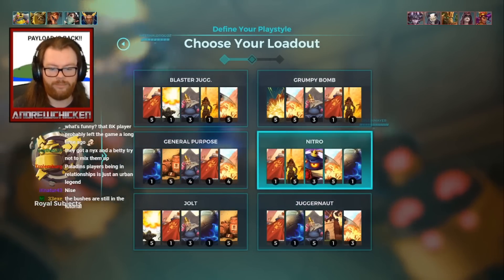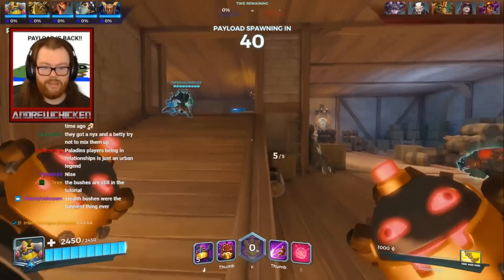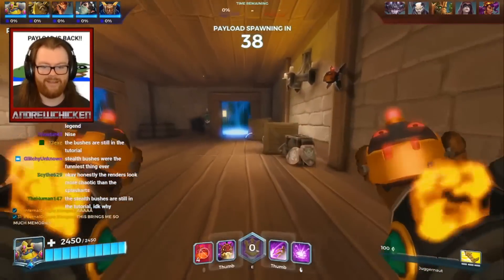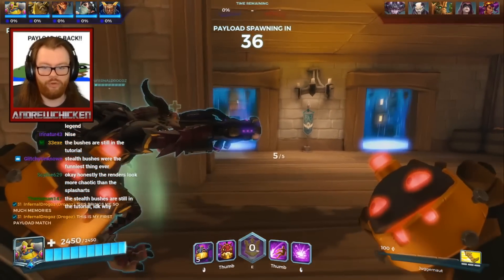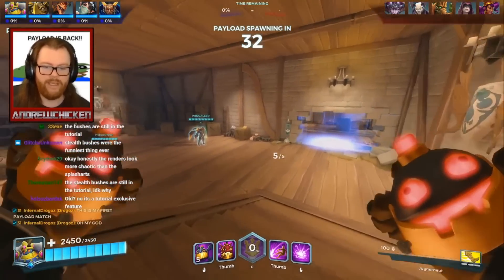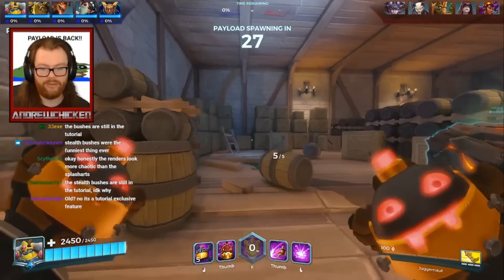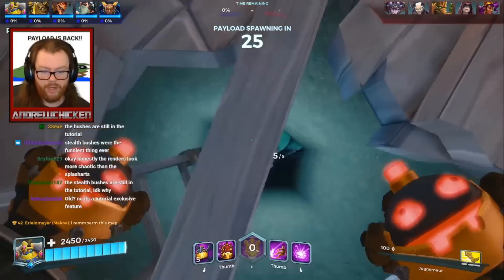My build isn't updated, so we're going to go regular Juggernaut and just grab some Nimble. You can imagine how weird that's going to be with new champions — imagine Yagroth hiding in a stealth bush. Here's the spawn of Outpost — it's like a whole armory, a warehouse stockpile thing.